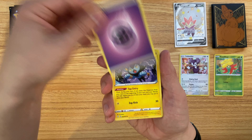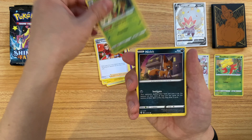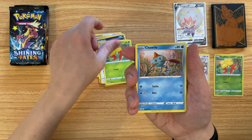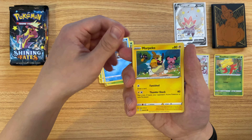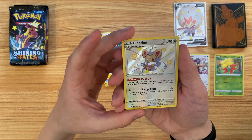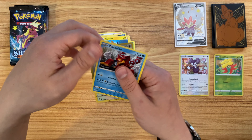Next pack: Psychic Energy, Luxio, Gym Trainer, Thwacky, Nickit, Eevee, Glossopher, Choodle, Morpeko, a Shiny Sencino — very nice. And behind it, Vulcanon.